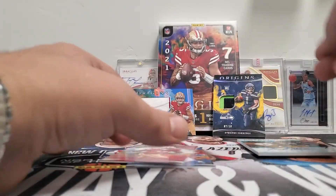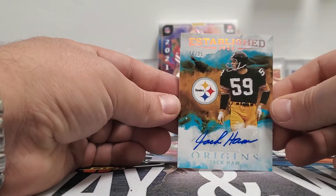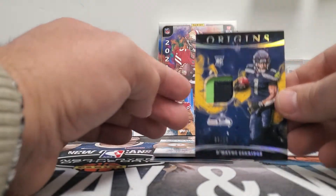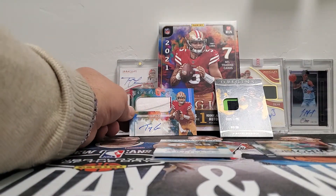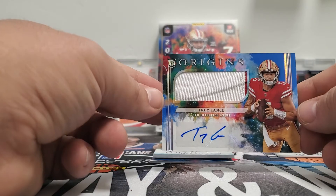That is 2021 Origins. We'll do a recap of the hits. Our autos — one of them we got a Jack Hamm numbered to 25. And we got a Dwayne Eskridge patch numbered to 10. And then our big one, obviously, is the Trey Lance RPA, 49 of 49.